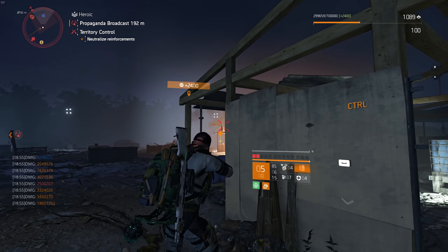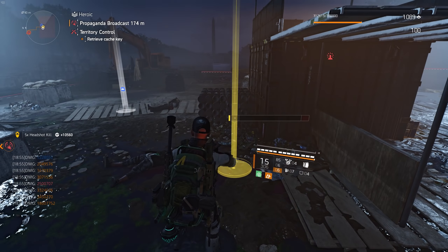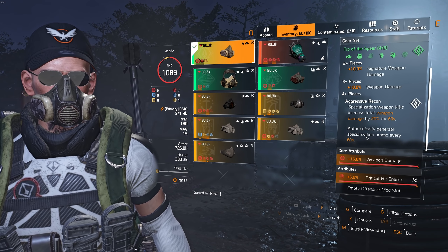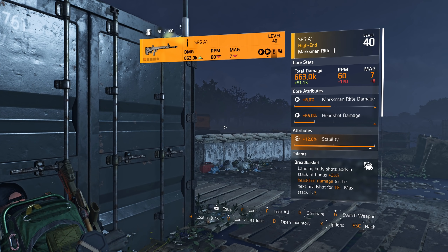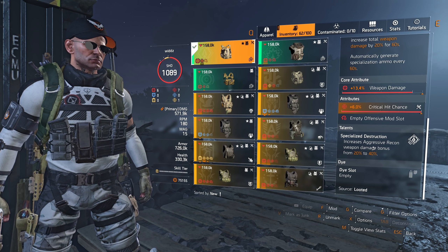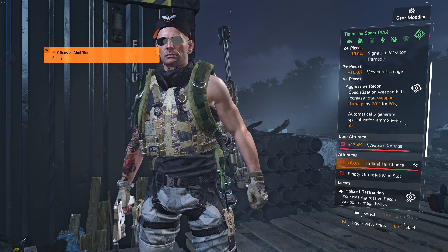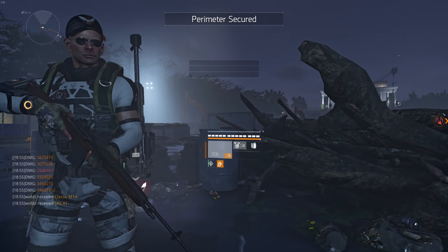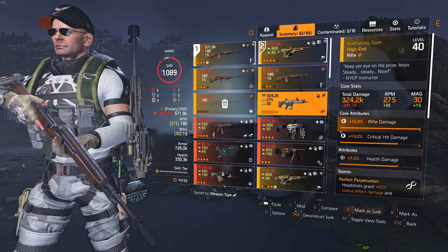Something I really dislike about this set: the talent on the backpack — which I don't have — gives you one specialization ammo every minute, similar to how the set works. But it's tied to the crossbow specifically. Why is the backpack talent only for the crossbow? Why didn't they just increase specialization ammo by one so you could use it with any specialization? Nobody's gonna use that backpack — it's basically useless unless they buff the crossbow.